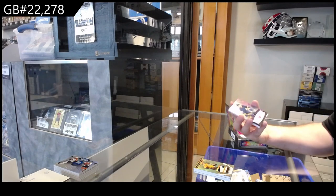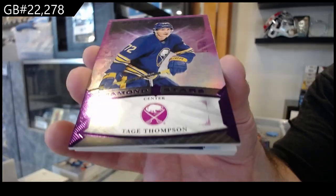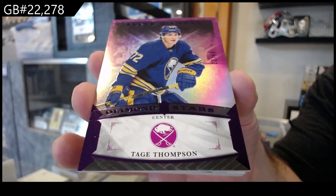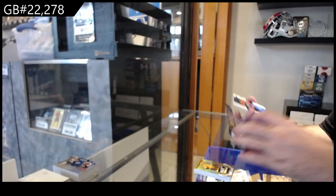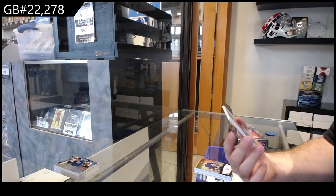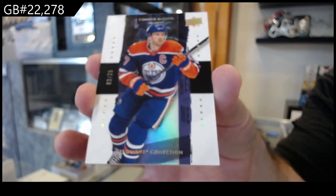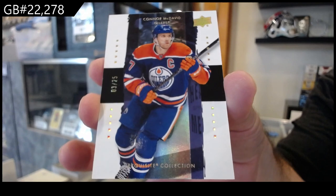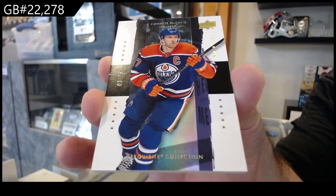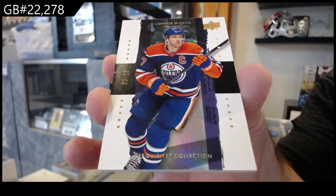Number two forty-nine Diamond Stars of Thompson for Buffalo. And oh — nice! Exquisite, number two twenty-five — Connor McDavid. There we go!